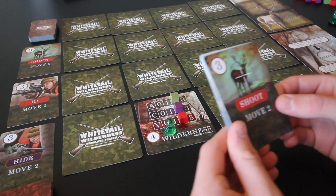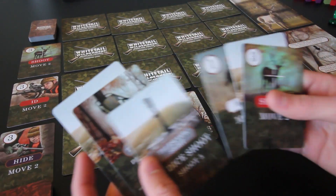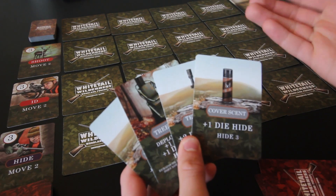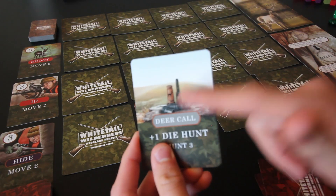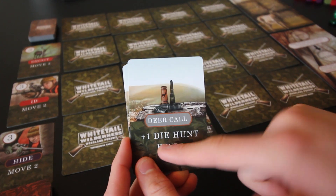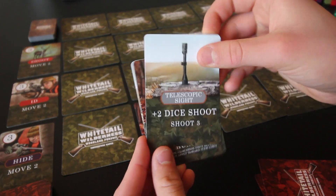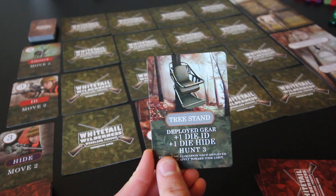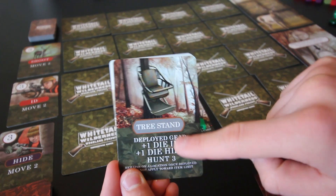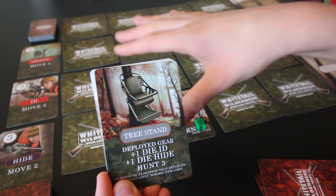Now that we've moved onto the board, we can do our next action. There was the movement action. You can also activate gear cards — we've drawn four right away. These give us special passive abilities. Most gear stays in front of you and gives a stat bonus: this deer call gives plus one die for hunting, this one gives plus one die for hiding, and this one gives plus two dice for shooting.